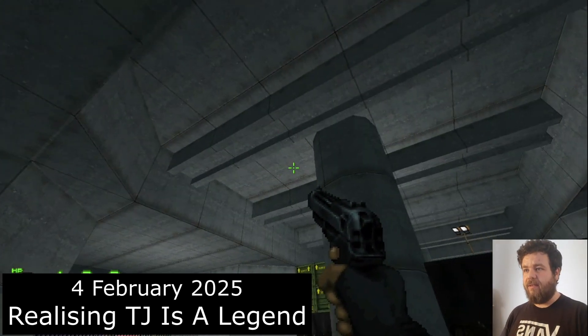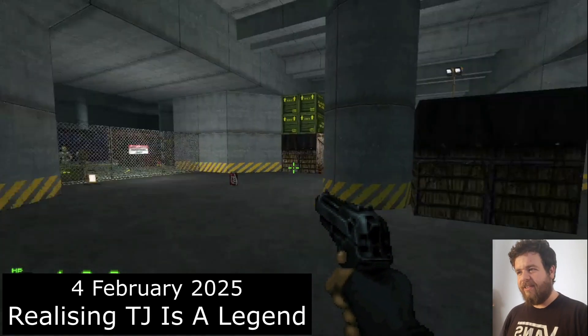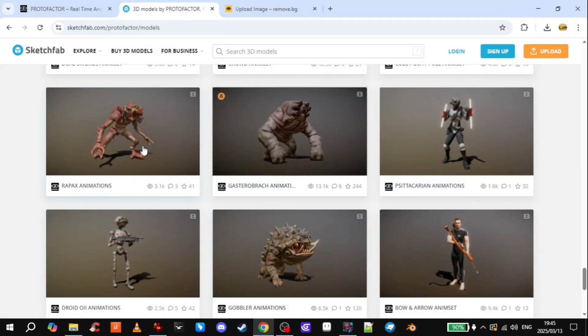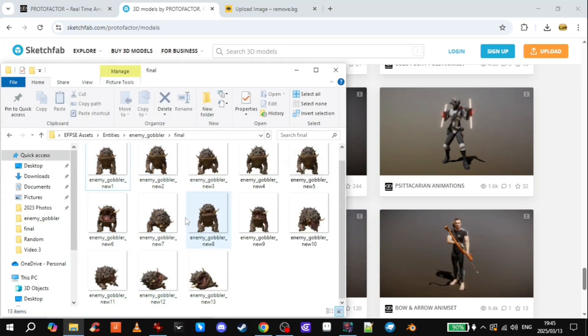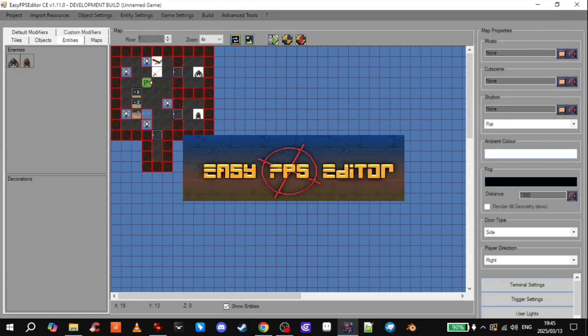This is really amazing work. Thanks again TJ. Today I'll show you how I turn 3D models into 2D sprites that you can use in Easy FPS Editor.